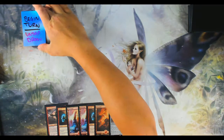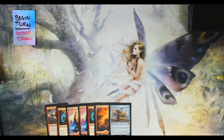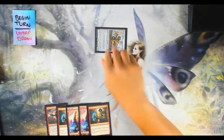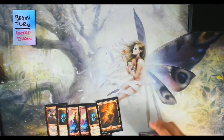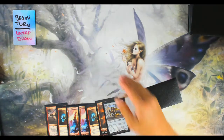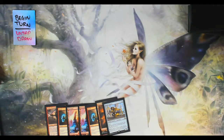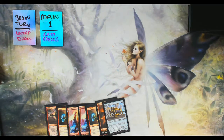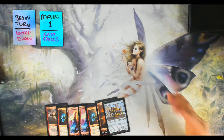The first step is Begin Turn — the beginning of your turn where you untap all tapped cards, meaning your lands and creatures. If they were tapped, turn them from sideways back to upright, meaning they are unspent and ready to use again. Then you draw one card from your library to keep the fire going, since as you cast cards you're running down your hand size.